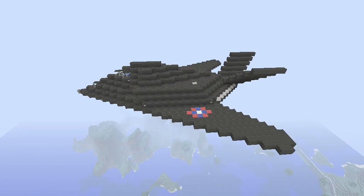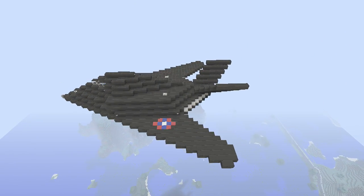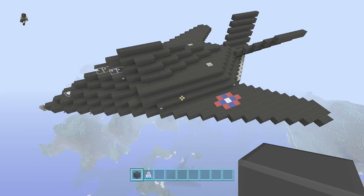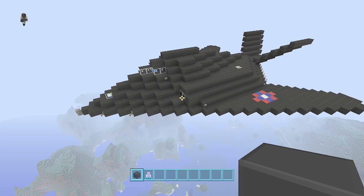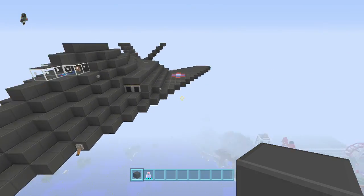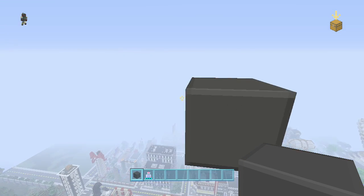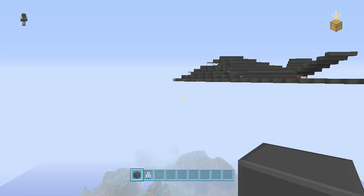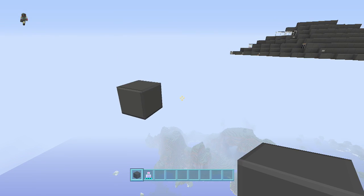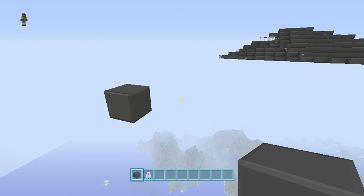This is a really awesome plane and it's really easy to build too, so we'll just get right into that. You're going to need black wool — that's all I'm going to use for now. I'm going to show you how to make it in the sky. If you wanted to put it on the ground, you could just put some landing gear on it. I've got a couple other planes with landing gear you can check out.